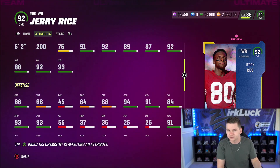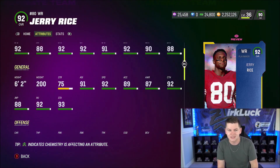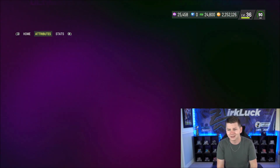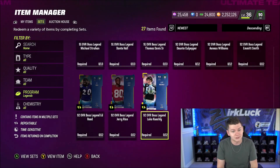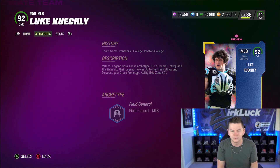I think I'm going to do a gameplay over on Zerksy 2 today. He's got 94 change of direction, 93 juke move, 94 break tackle — Jerry usually has some pretty good after-the-catch moves. Jerry Rice looking really good. Deep route running is not the best, but that's not really where you're going to use Jerry Rice.